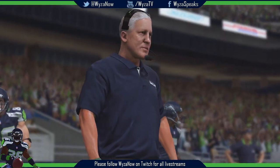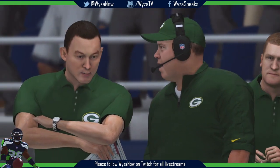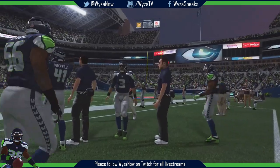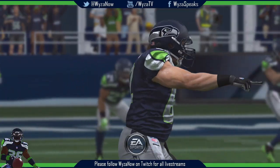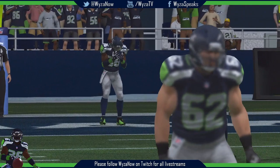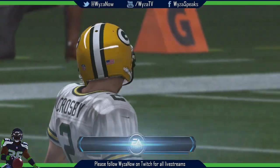Hello friends, Jim Nance along with Phil Simms. Phil, it's the start of a whole new season - there's a sense of renewal in the air. There are 32 teams right now saying to themselves 'we can win the Super Bowl' - new players from the draft, new schemes. The Seahawks are back deep waiting for the kick - Mason Crosby has it teed up for the opening kickoff.